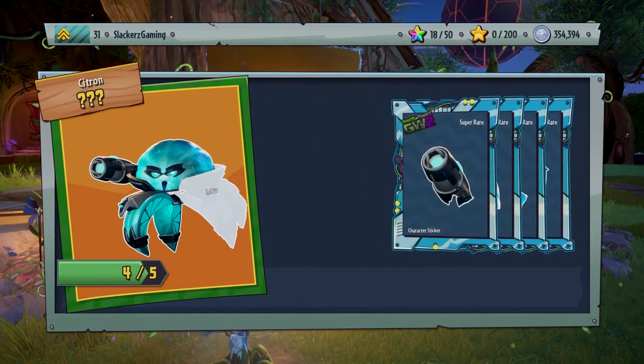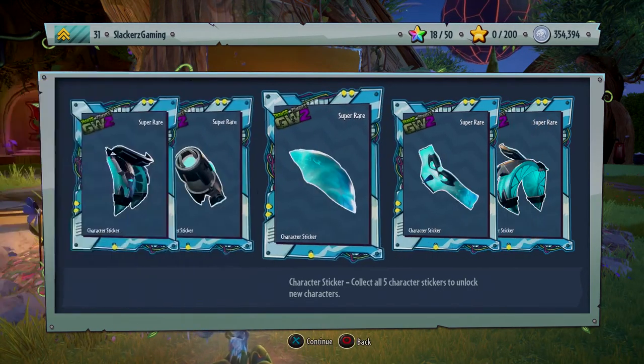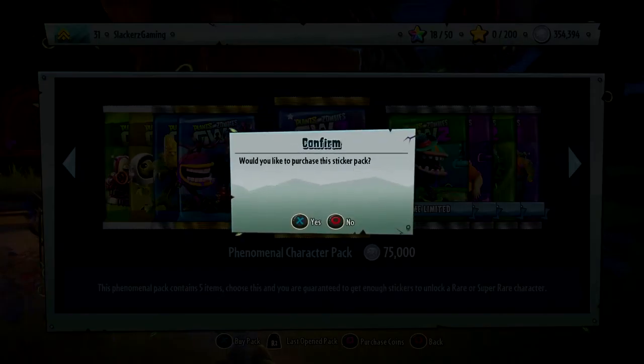First Citron - the Electro Citron! Super rare - that is pretty sick, pretty sweet right there. That'll be fun to play as. I didn't play as Citron a lot when I had all the characters before, but it'll be interesting to test him out for sure.